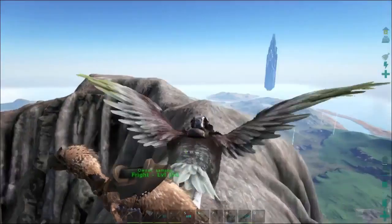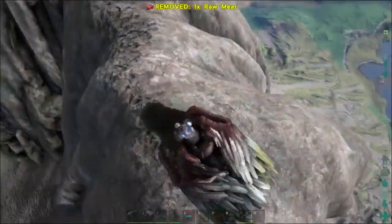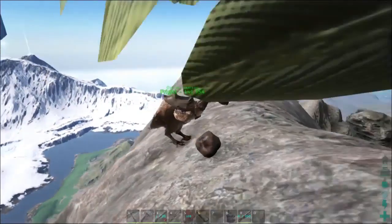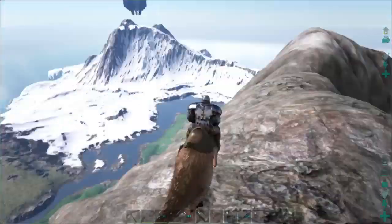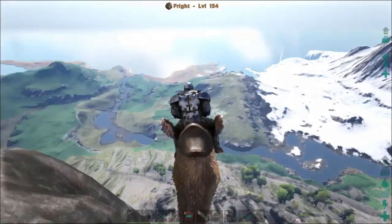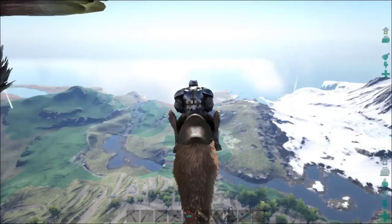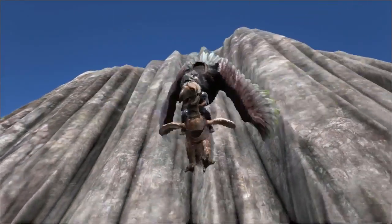Okay, we're at the top of the volcano. I'm gonna try and land without throwing Fright off the top — success. Let's dismount without dying — also a success. Let's mount Fright with Osprey as backup. The base is right down there. We gotta try this — going into K-Mode! Look at him go! Oh my gosh, look at his face — I gotta get a screenshot of this!